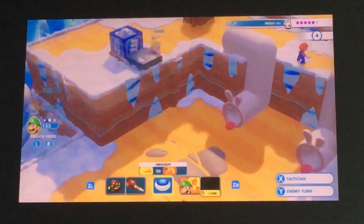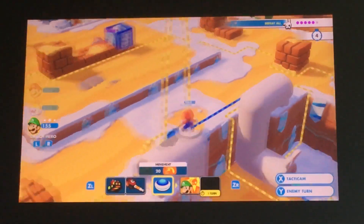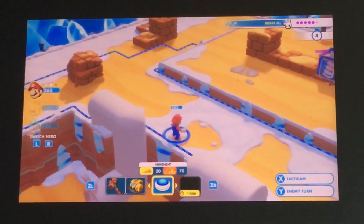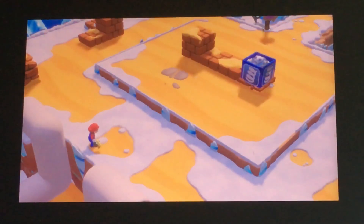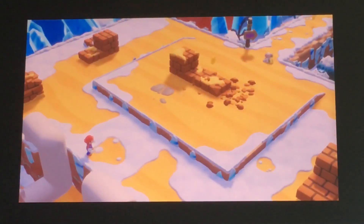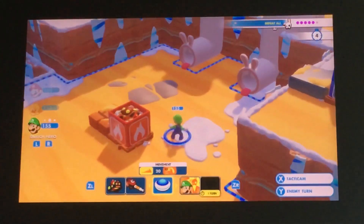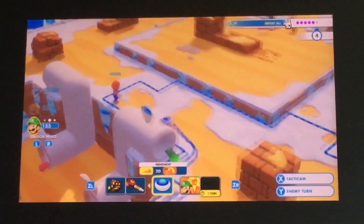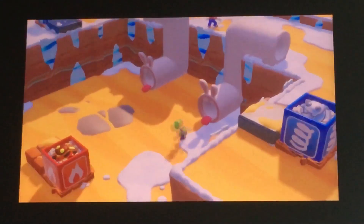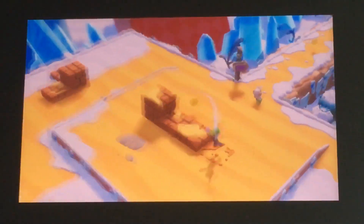Now I'm gonna have Luigi move back up here, jump off of Mario, and try to get towards the bear. Actually, I'll have Mario hit that because it's obviously a bounce crate. And now he's out in the open — I can just use Luigi. Make him bounce further over here and then just take him out. And it's over. Done.